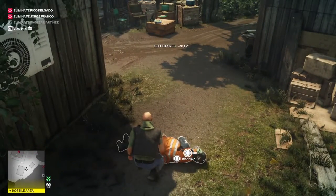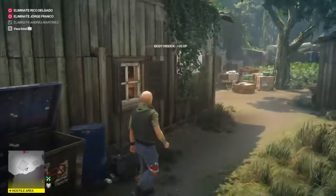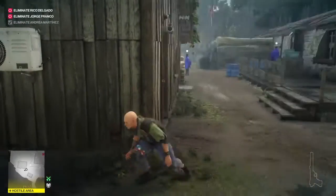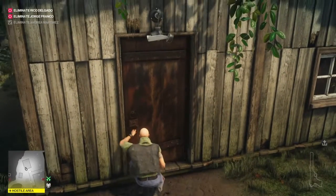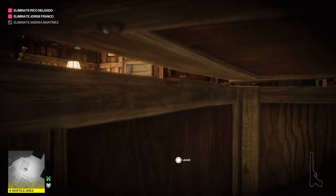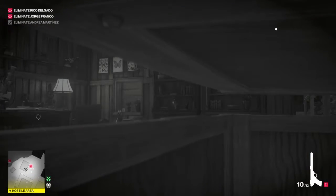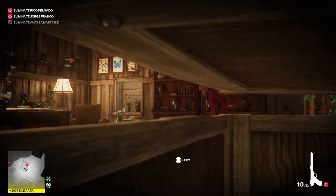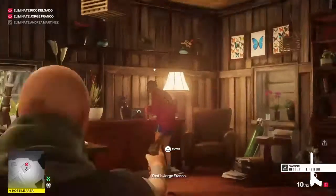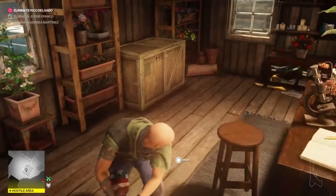Remember to take the key that he drops, then toss him in the crate. Just crouch and make your way into this room, then jump in the crate and wait for Jorge to come in - it might take a while so I'll fast forward. When he gets in here, once he starts talking to somebody else get out of the crate, shoot him in the head, confirm the kill, grab his body and toss him in the crate.